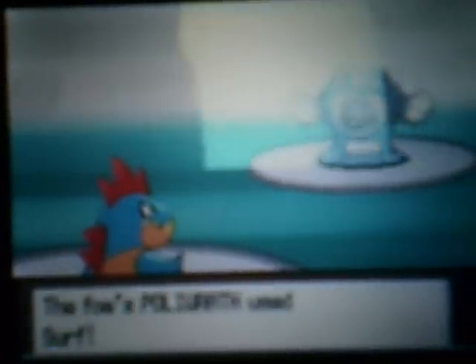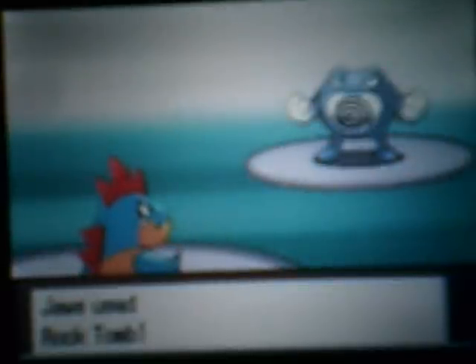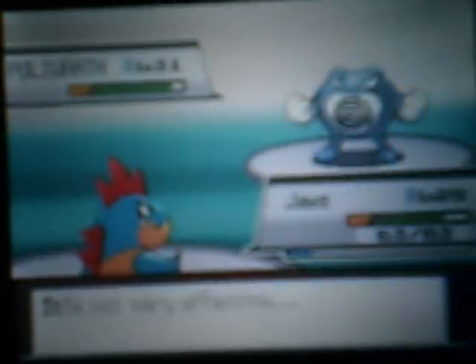Poliwrath is level 31, Water and Fighting type. It knows Hypnosis, Surf, Focus Punch, and Body Slam. This thing is kind of annoying because it has Hypnosis and Focus Punch. When it uses Focus Punch, it will put you to sleep with Hypnosis first just so it can spam Focus Punch on you.